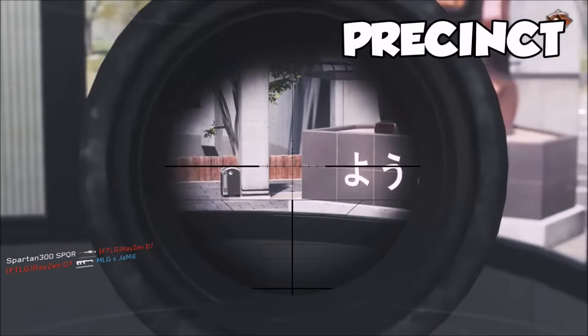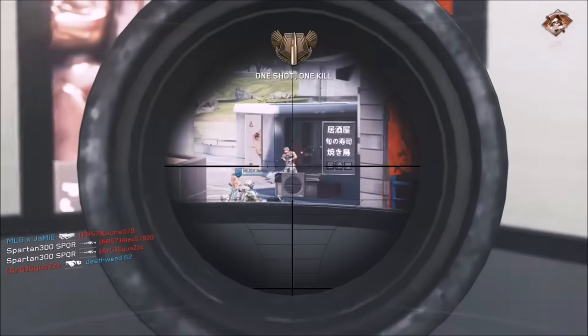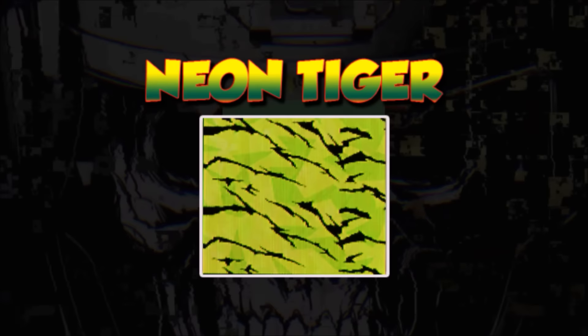Precinct map is an absolute favourite of mine as well. There's a room where, if you know where it is, you've got a window view to the left and a window view to the right. Enemies will spawn from either end, and you'll find you get those rapid kills easily from where the enemy's spawning.